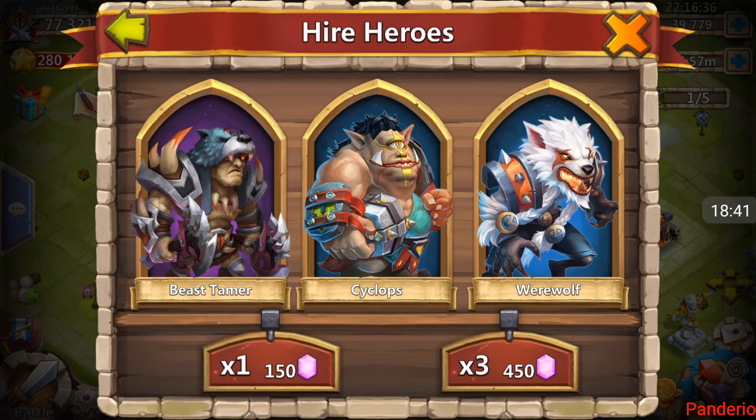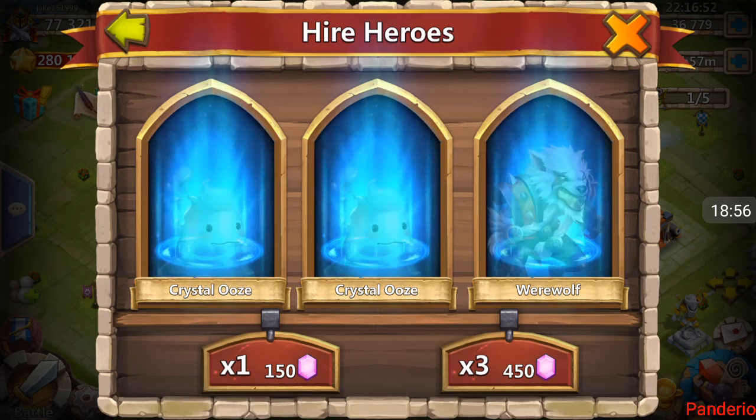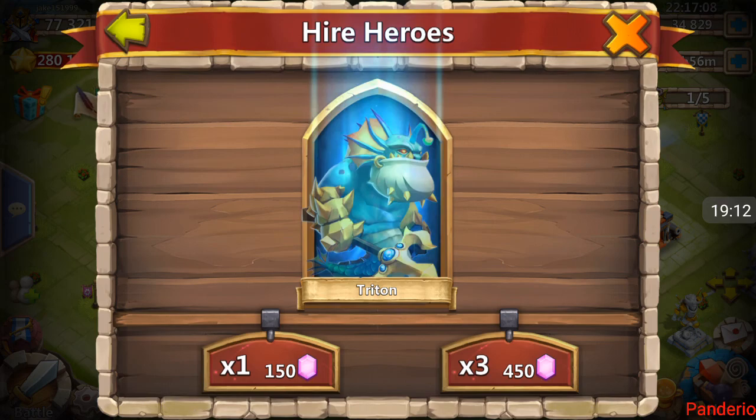Two Valentinas, two Beast Tamers, got the Dread Drake, a few Pumpkin Dukes — this account is just unbelievably lucky. I am in love with rolling on this account. Come on, give me something good! Another Dread Drake! Yes — evolved Dread Drake is just such a beast.